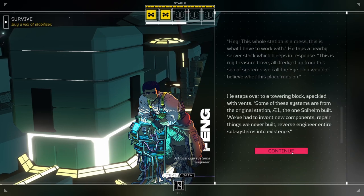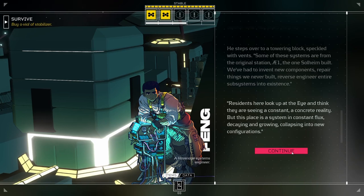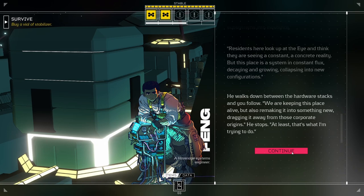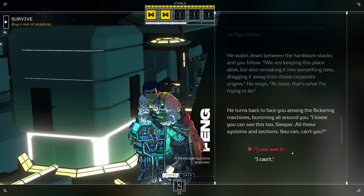'You wouldn't believe what this place runs on.' He steps over to a towering block speckled with vents. 'Some of these systems are from the original station, AE-1, the one Solheim built. We've had to invent new components, repair things we never built, reverse engineer entire subsystems into existence. Residents here look at the eye and think they are seeing a constant and concrete reality, but this place is a system in constant flux, decaying and growing old, collapsing into new configurations.' He walks down between the hardware stacks. 'We're keeping this place alive, but also remaking it into something new, dragging it away from those corporate origins. At least that's what I'm trying to do. I know you can see this too, sleeper. All these systems and sections? You can, can't you?' 'I can see it.'